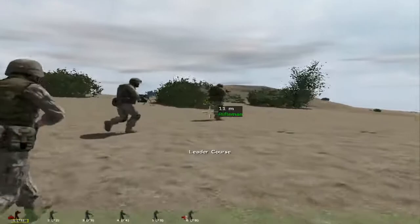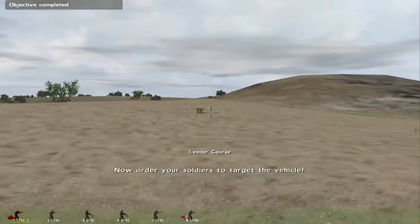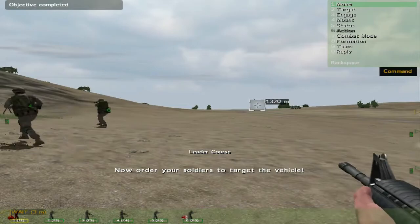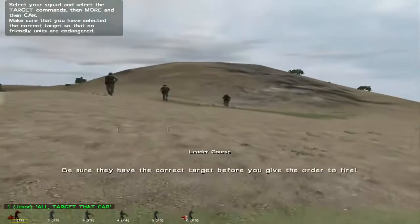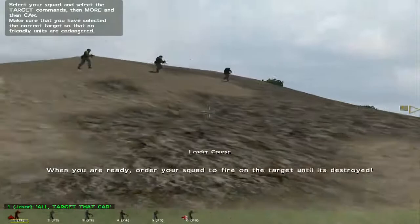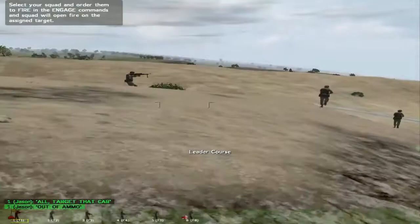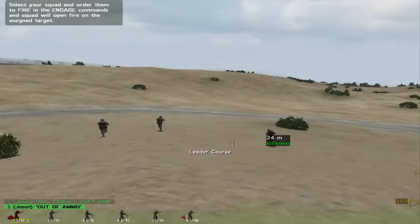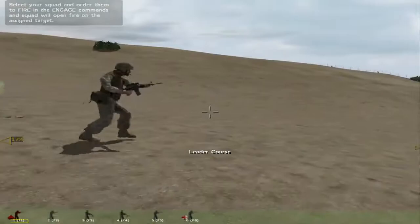I don't understand where they're going — that's one of the big problems. Order your soldiers to target the vehicle — select target, choose more, then choose the car at 2 o'clock. I'm just going to give the order to fire. Order the squad to fire on the target until it's destroyed. What did this car ever do to us? How am I out of ammo? Can somebody give me some ammo? Where's this car — is there a mini-map they didn't share with me? I'm running sideways, I can walk backwards, I can run sideways. Running sideways in full military gear would be hard.